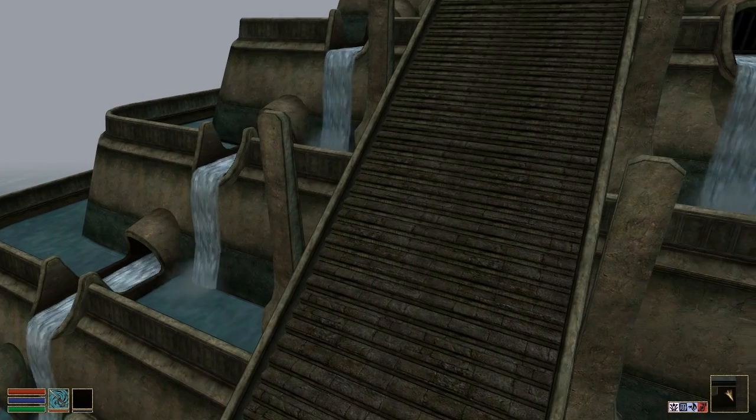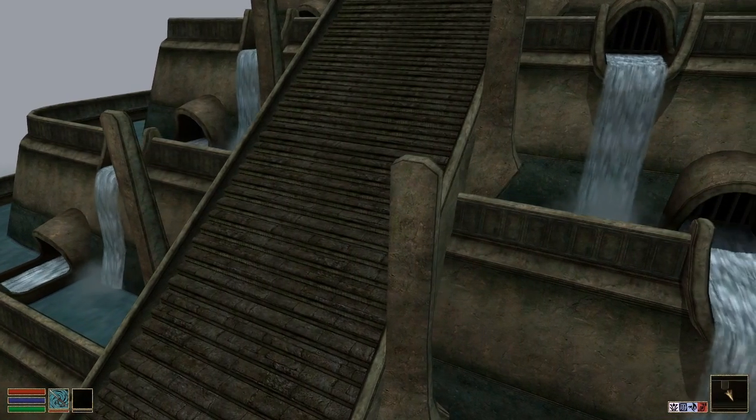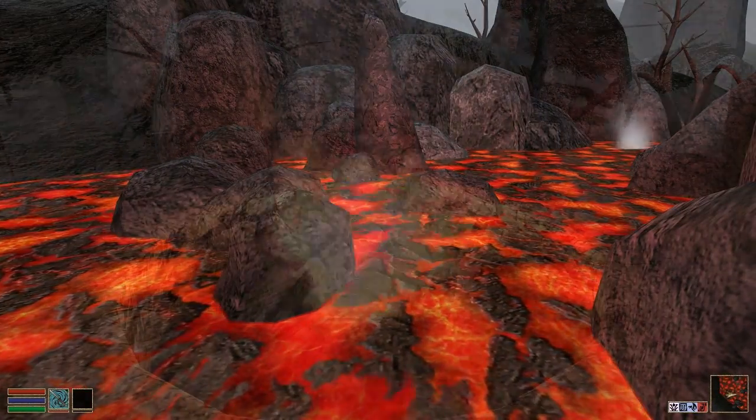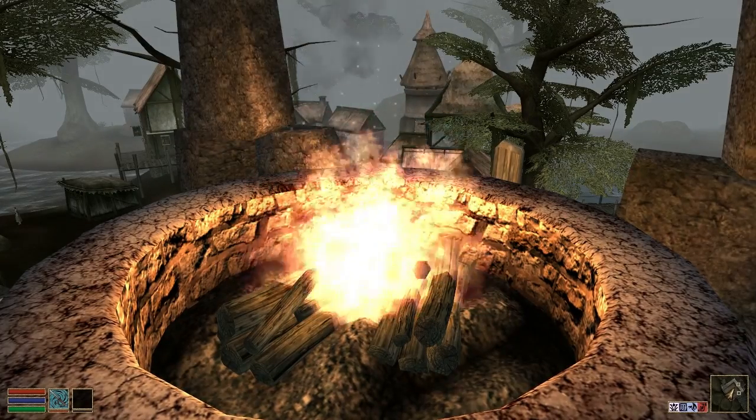This release brings us texture animations and basic particle effects. This means that we now have waterfalls, flowing lava, and fire. OpenMW renders a world that looks more alive with every passing day.